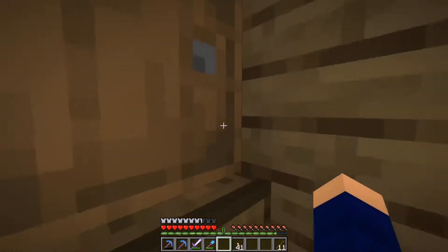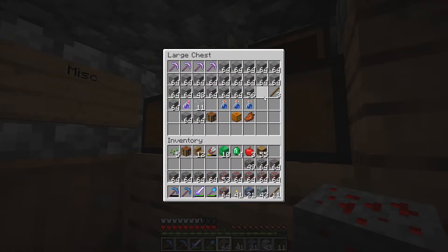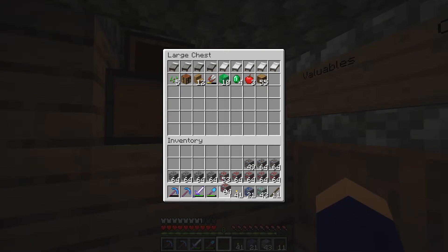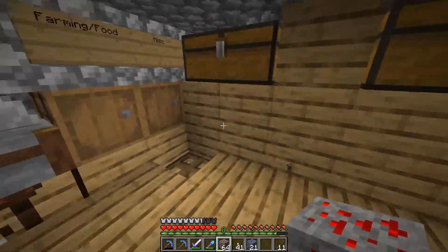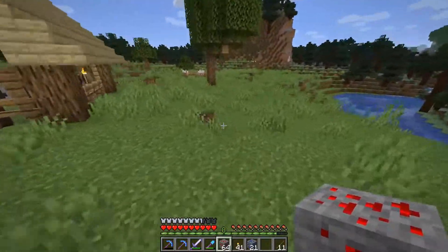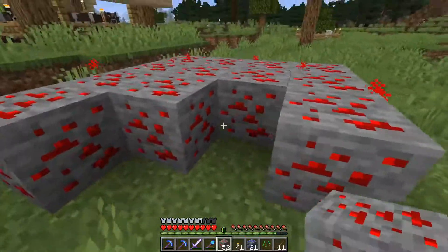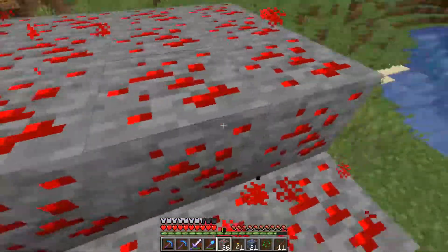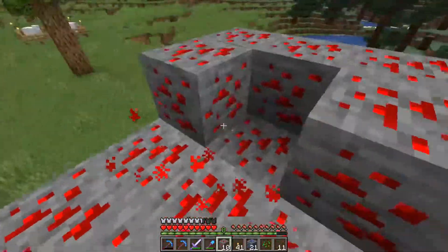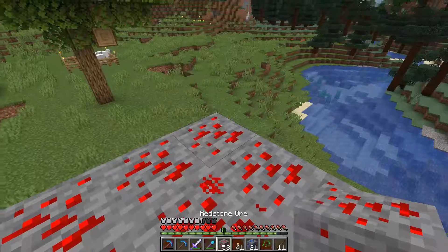Now that we've got that, the next item on our to-do list is taking all these and mining them out to see what we can get. I'm going to start with the redstone, then the coal, then the lapis, and I'll do a little four-by-four pillar into the sky — that's how I've always done Fortune on ores. I'll bring you back for the diamonds.